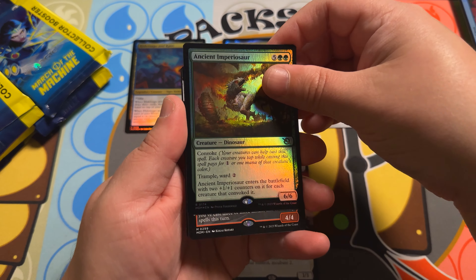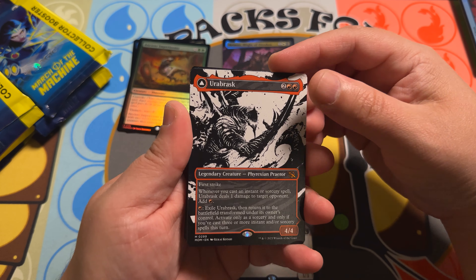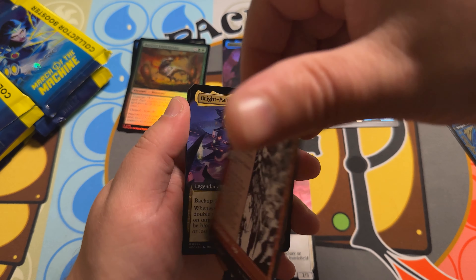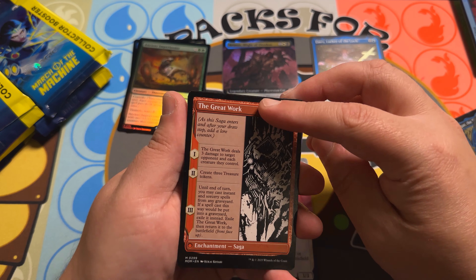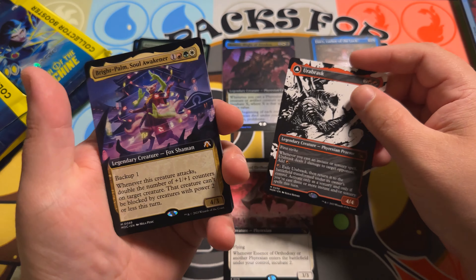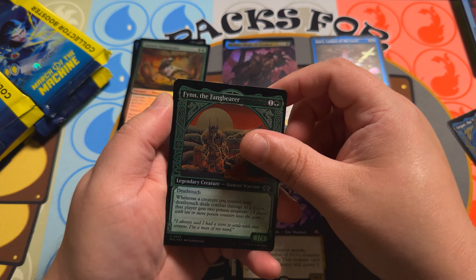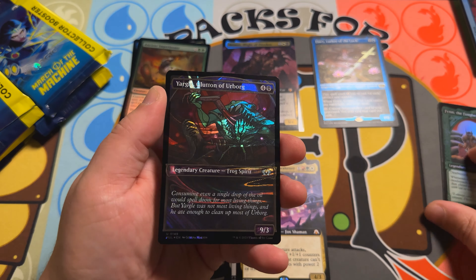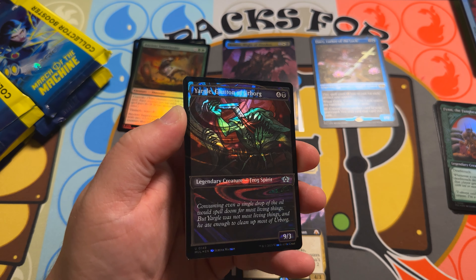Ancient Imperiosaur. Urobrask — that is the showcase oil slick, not normal. This is from the set that flips into The Great Work, so that is that awesome enchantment saga there. And then Bright Palm, Soul Wakener — double mythic here. Myth in the fang bearer. Oh, look at that Yargle — that halo foil Yargle! I gotta love that art on that one with the stained glass. Love that evil looking frog.